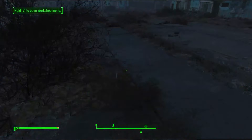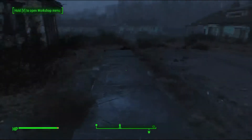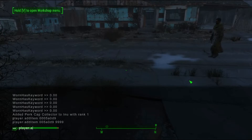What is going on everyone, it's Andrew Yashers here. What we're doing is getting ourselves unlimited fertilizer in Fallout 4 for the PC by using console commands. What we're gonna want to do is hit that squiggly line next to the one key, type in player dot add item, space, our code for fertilizer is 0005a0d9.